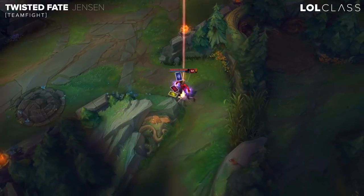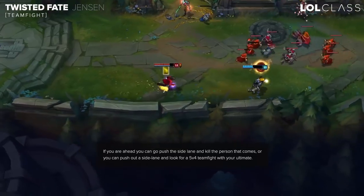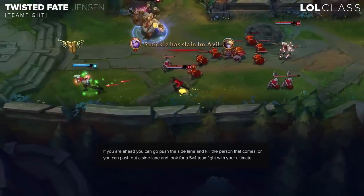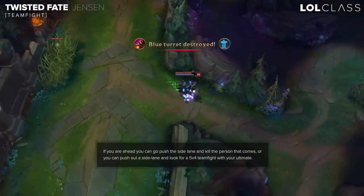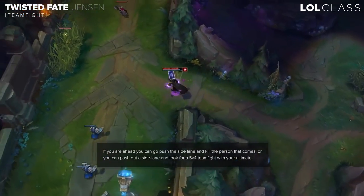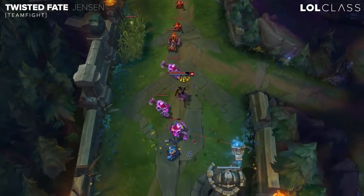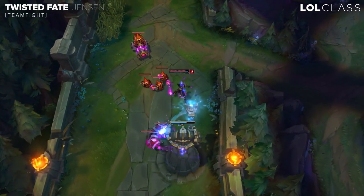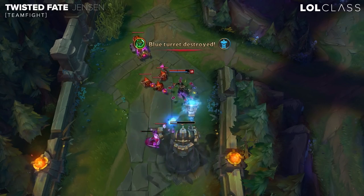Split pushing with TF has a lot of different approaches. For example, if you have a big wave on a side lane and you're really strong, you can run to that lane from base and look to kill the guy going for the big wave — typically an AD carry — because as an AP carry you'll usually be stronger than him. Another approach: if there's a big wave on a side lane you want to push out, go there, push it, and it'll typically force one of the enemy team to come down. That's when you leave the lane and teleport mid lane to go for a kill.